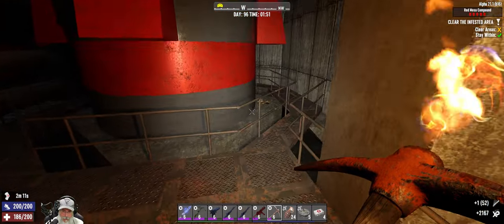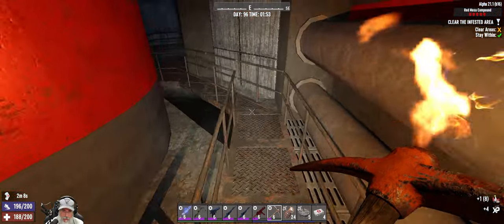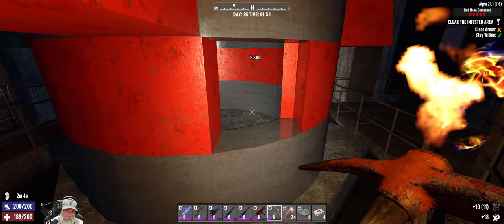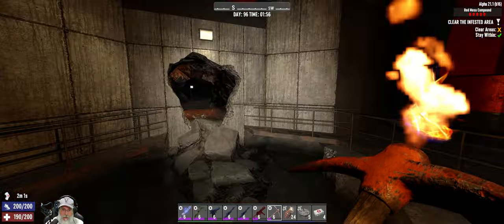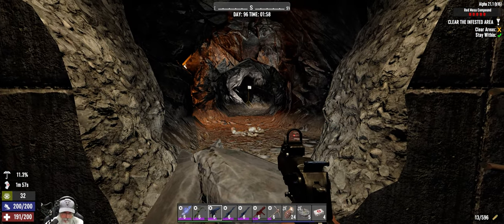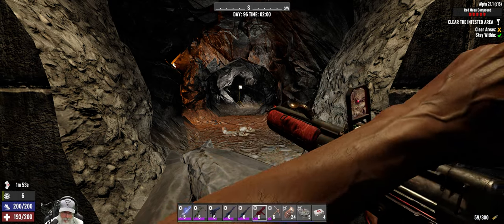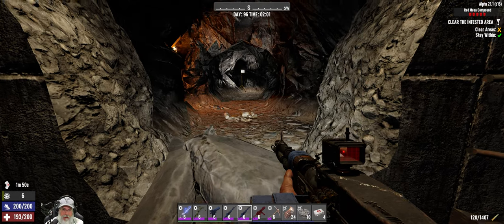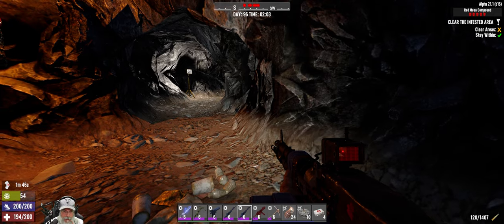There's a purse up here — surprise surprise, a lockpick. That's just some cloth, plastic, and that door's locked. Anything inside of here? No, that looks hollow. I think we're ready to proceed. Let's make sure everything's loaded up. Oh look at all the red dots! That's a crawler.